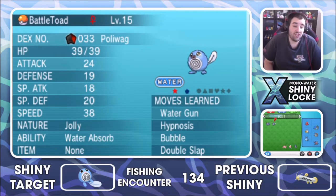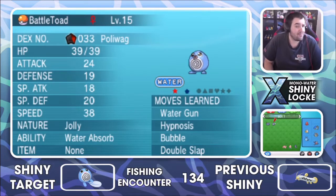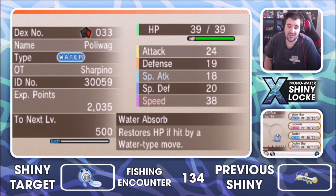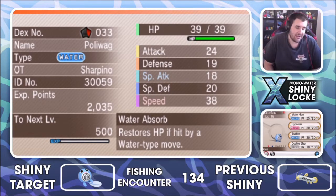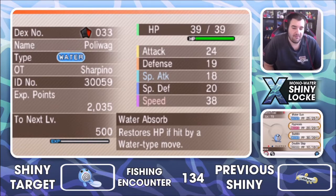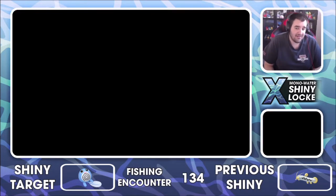So I got ourselves a Jolly nature. Man, that nature really makes me think — I know I've been talking about wanting to make this a Politoed if I ever catch a Poliwag, but with that Jolly nature, in all honesty I reckon Poliwrath might actually be the better Pokémon. Leave a comment down below and tell me if you want me to turn this into a Politoed or a Poliwrath. Based off that nature, I'm going to say it looks good as a Poliwrath.